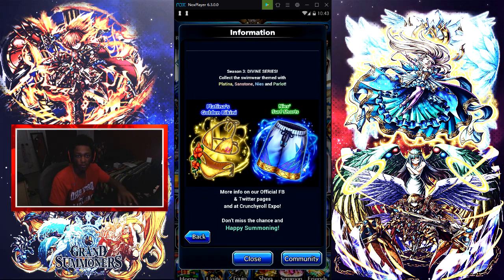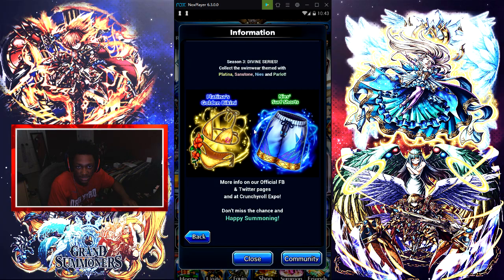Then we got the Season 2 Measure Drive Series — we have various bikinis, Bird Wigs, Measure Surf Shorts. We also have Platina's Golden Bikini and Denies Surf Shorts. And that right there is the Season 3 Divine Series.